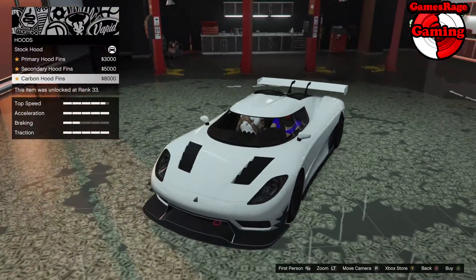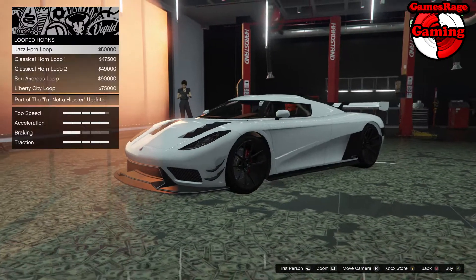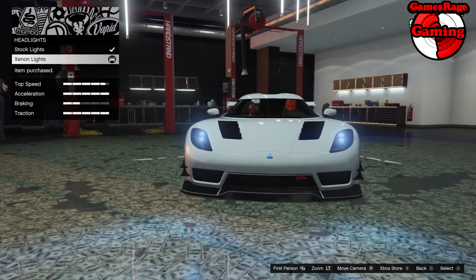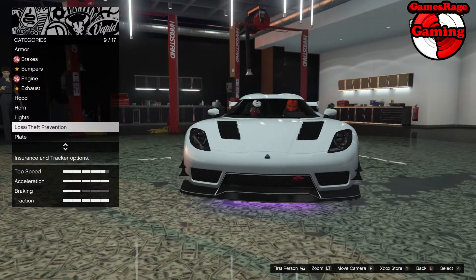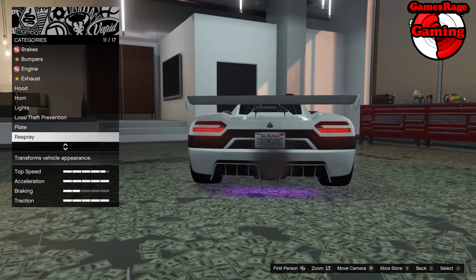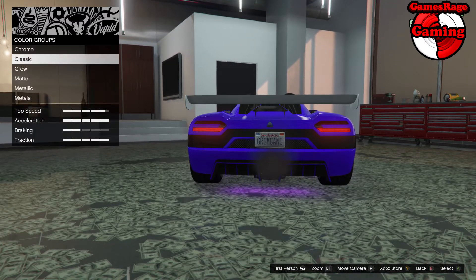We're going to have triple exhaust, the carbon hood on this vehicle, along with the Liberty City Loop horn as we always do. We're also going to have the Exxion lights with the crew color as the backlight. For the plate we're going to have some custom plates and a respray on this vehicle.